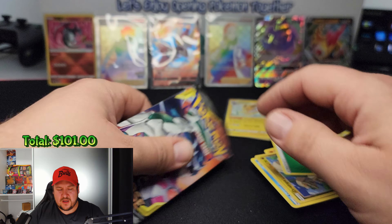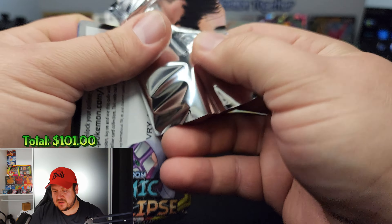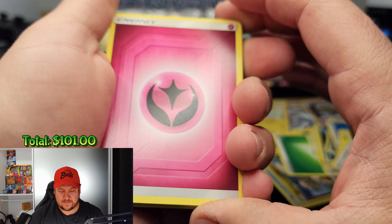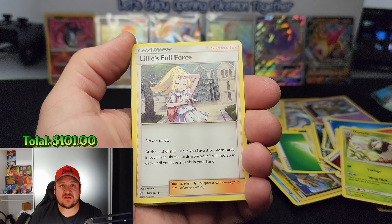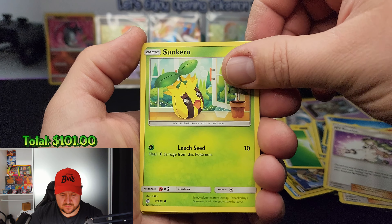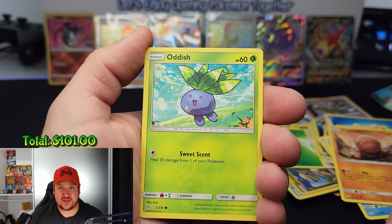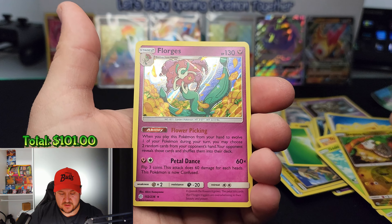And the Cosmic Eclipse pack — four to the front. This set also contains Tag Team cards, so it'd be pretty cool to get one. Here we go: energy, a Dartrix, Lillie's Full Force trainer, an Indeedee, a Sunkern, a Cosmog, a Psyduck, a Tropius, an Oddish, a reverse Jangmo-o, and in the rare slot we have a holo Flygon.